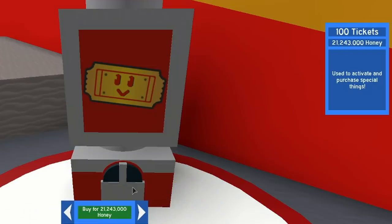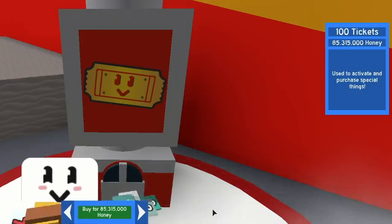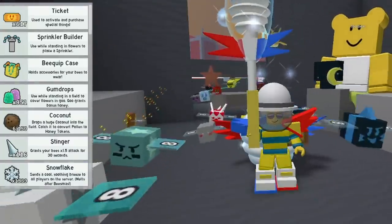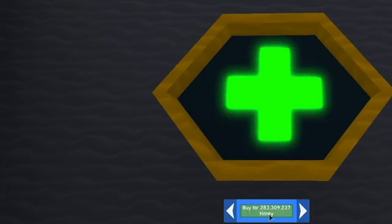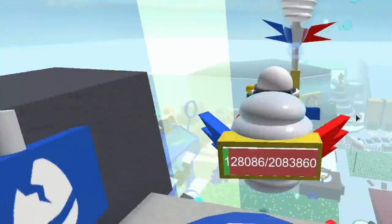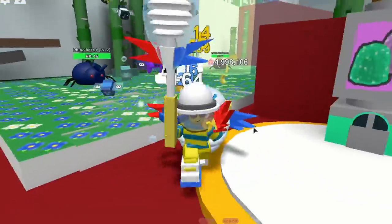Let's open the shop. You can get 500 tickets for 479 million honey, but the price goes up all the time. We'll get 100 tickets for 21 million - easy. The next is 50 million, then 85 million - it's harsh. But 600 tickets should be enough. Let's also grab a new hive slot - 283 tickets. Now we've got a hive slot ready for our gummy bee.